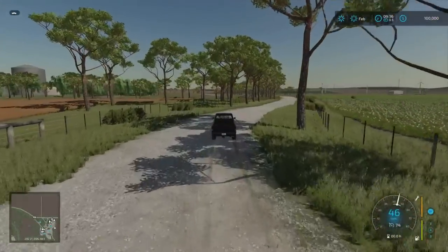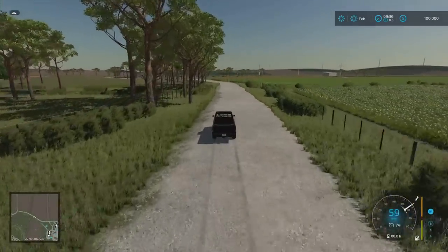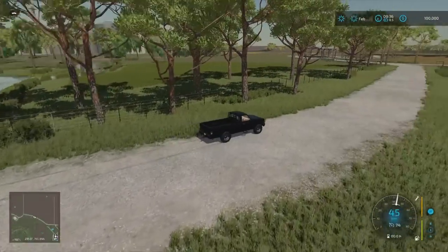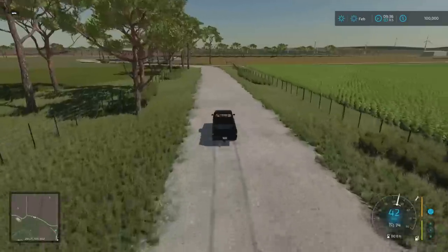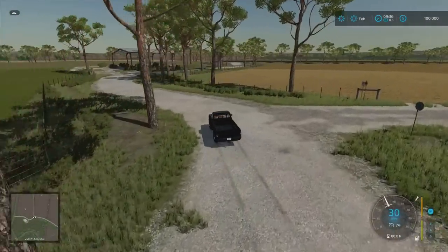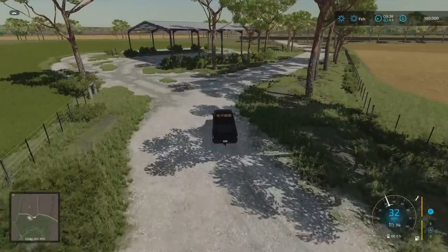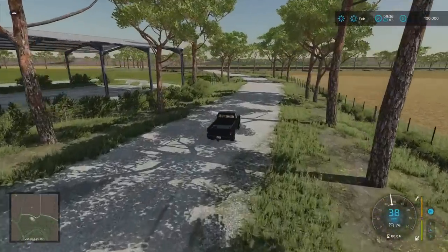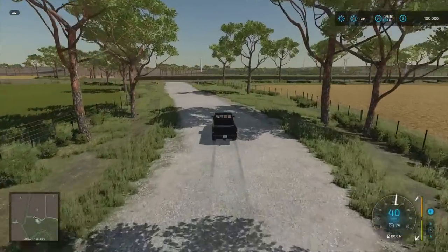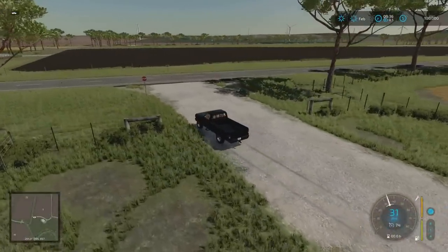We're going to head out towards the main road and do an anti-clockwise route round, taking in all the sell points. What I'm loving as well are all the little creek beds - there are loads of little details and nice little features all thrown in. As far as textures and mods thrown in, looking through build mode and vehicles, I couldn't find anything. Out onto the main road now.